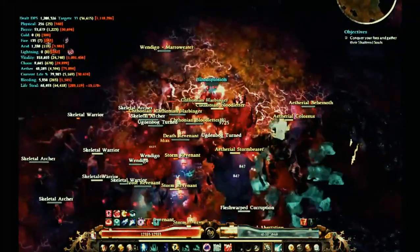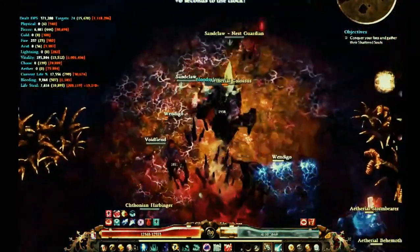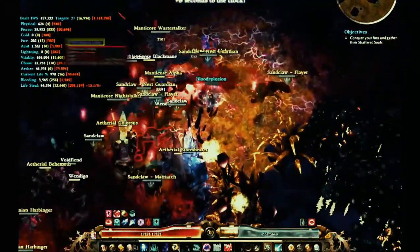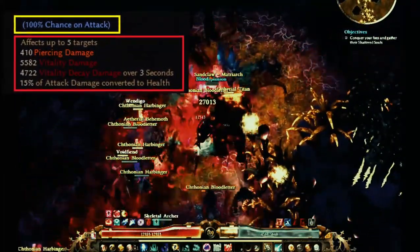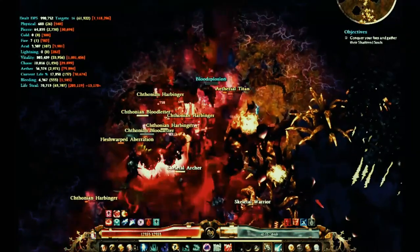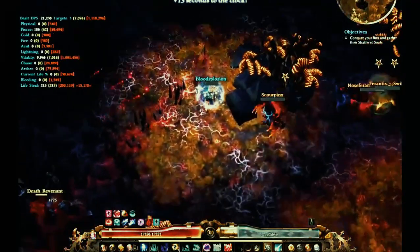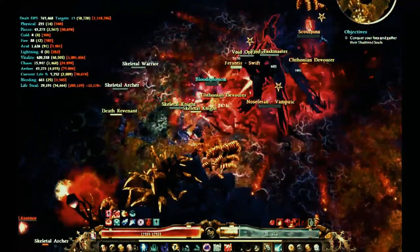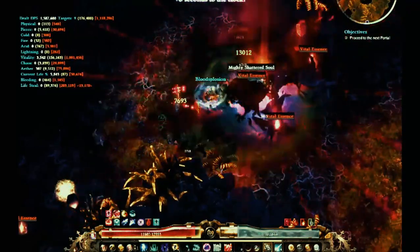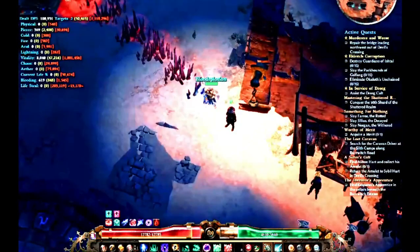I'm assuming that the Tregul set has some sort of modifier to your spikes there. So the spikes that are coming out of the ground right there — that's 100% on attack from the Tregul's Avatar. It just continually goes off and that's what procs literally everything that I have as an on-hit. This will go on as long as I'm in range for these spikes to go off.